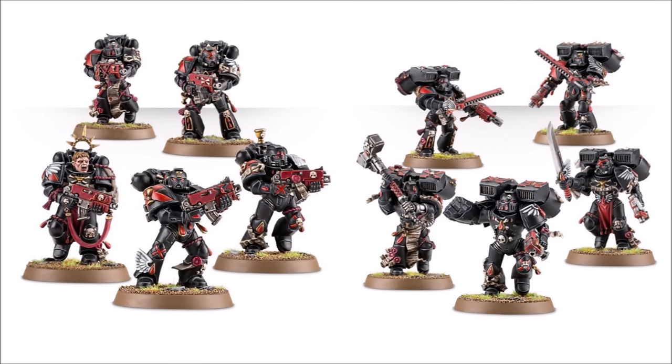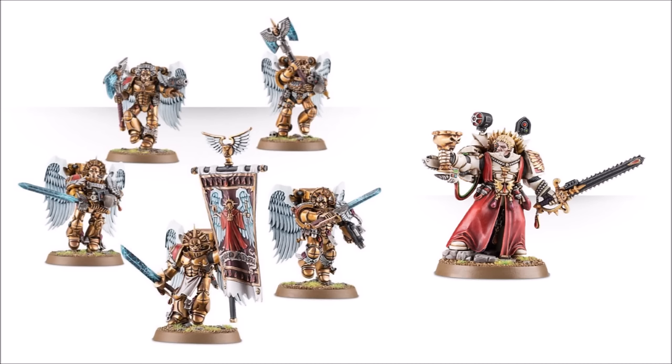For the Firstborn kits, there's the Death Company with loads of fun chapter-specific options — you can build them as a foot variant or a jump variant, with quite a lot of fun power weapons in the kit. The iconic unique jump unit is the Sanguinary Guard, Guardians of Commander Dante himself, in stylised golden armour with ornate winged pinions. They're supposedly some of the most elite things the chapter has to offer, but they are a little underpowered in-game.